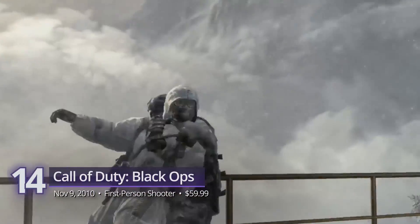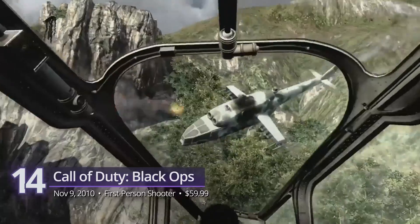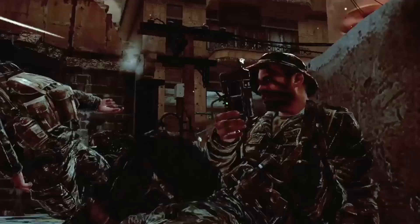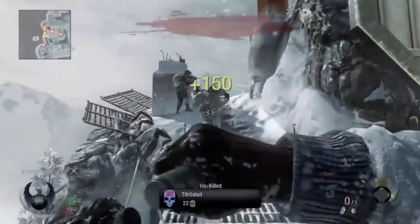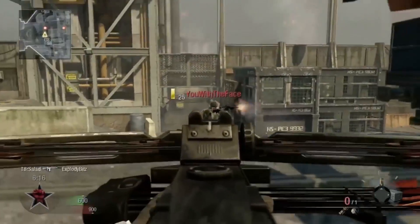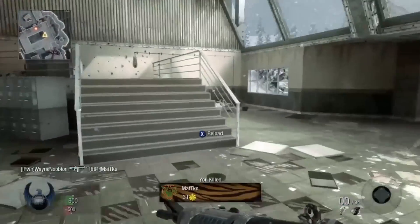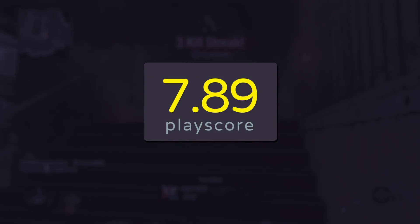Number 14: Call of Duty Black Ops. The first in the insane series of covert warfare from Activision. Go deep behind enemy lines as an elite Black Ops soldier and recover classified operations and more secrets across the globe. Black Ops takes competitive play to new heights — expect the fast-paced, action-packed combat you love with more features than ever before in its popular team deathmatch mode. It has a playscore of 7.89.